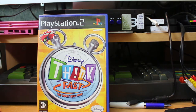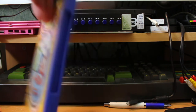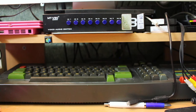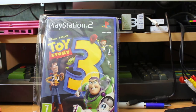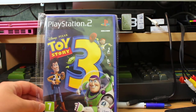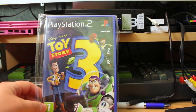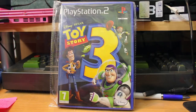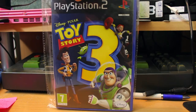Disney Think Fast — the family quiz game. This is Disney's version of Buzz. It even says it requires the Buzz Buzzers. It's just Buzz, only with Disney stuff and Disney characters. It's not as fun as Buzz. What is fun though is Toy Story 3 — this is a hell of a game. It's a 3D action platformer but it's got the qualities of Despicable Me and Kim Possible. Really good — I've thoroughly enjoyed playing it and I do recommend it.